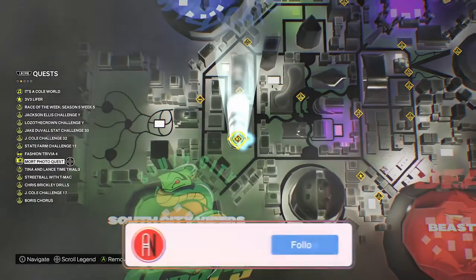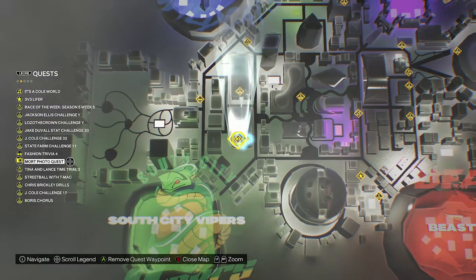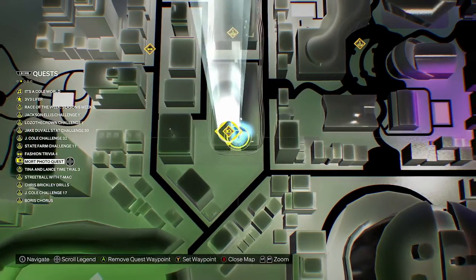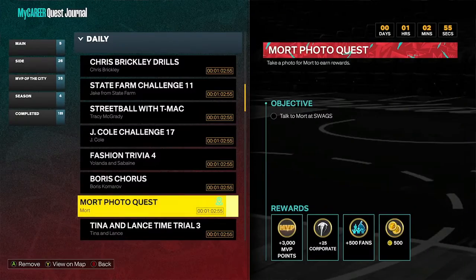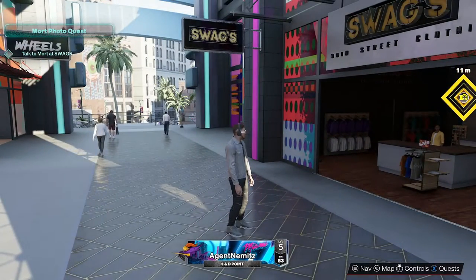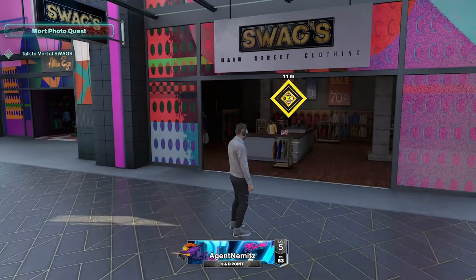Here's where it's at on the map. He's over at the West Mall area, over in the Swags store. This is where it is on the map inside of the West Mall, almost all the way to the end. If you're familiar, there's the Swags logo up top there, and here we are at Swags right here.